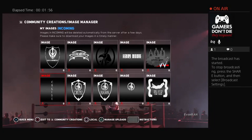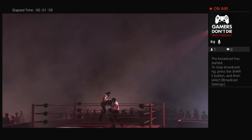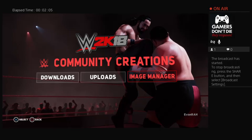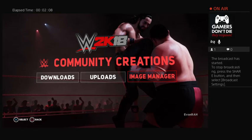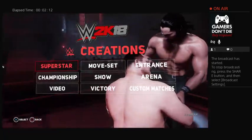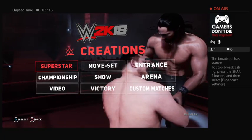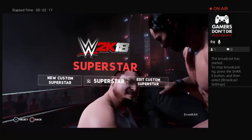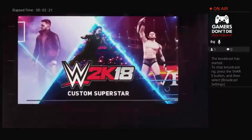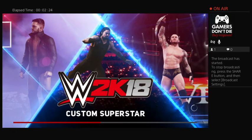We have both of those logos. I forgot to do the name earlier when I got the other logo for the trunks — Anthony Owens. First things first, we go into Superstar, New Custom Superstar, Male. Hardy was the guy who wanted Anthony Owens in the game, so Hardy, this one's for you.